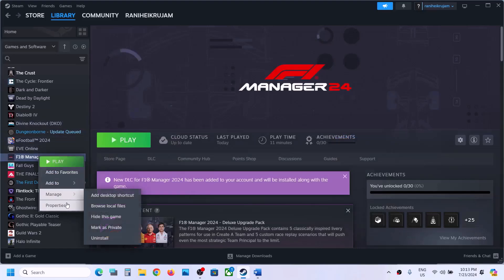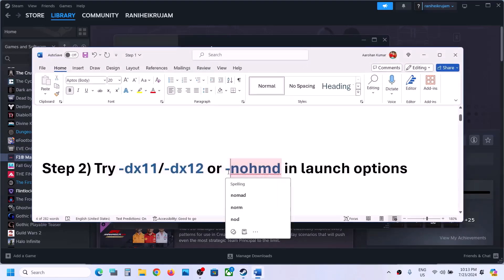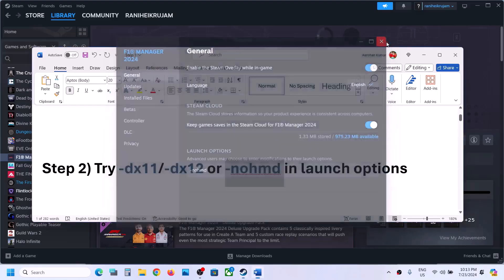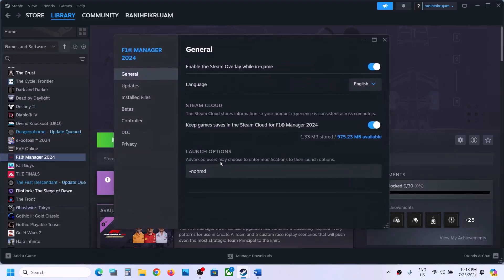Still not working? Go to Properties and this time type -NOHMD in the launch option — that is dash NOHMD — then launch the game and check.